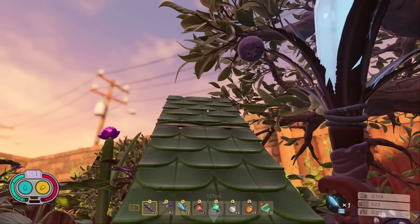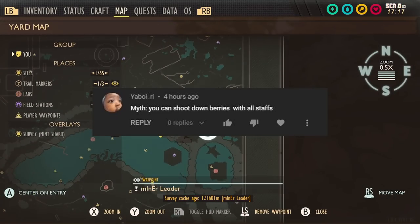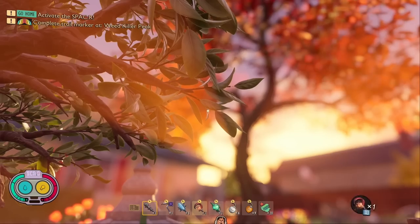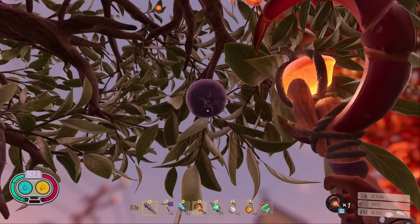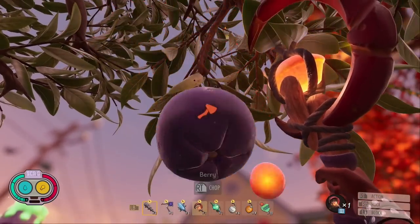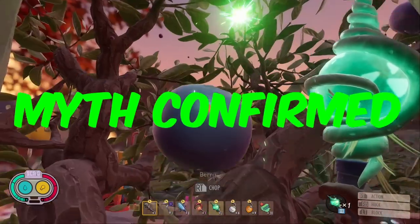The next myth comes from your boy Ree: can you shoot down berries with all staffs? I tested the fresh staff and the berry fell from the tree. Next the spicy staff — after a few misses, I hit the berry and it fell. Finally the sour staff also caused the berry to fall. Myth confirmed.